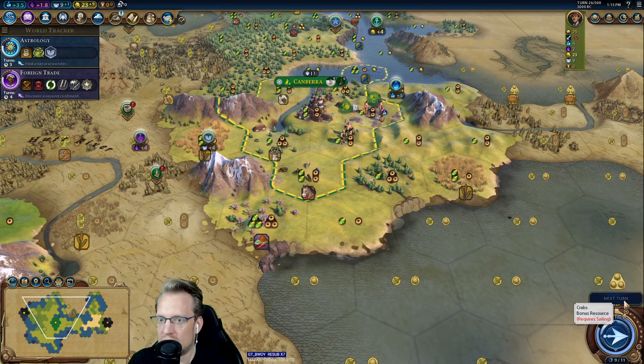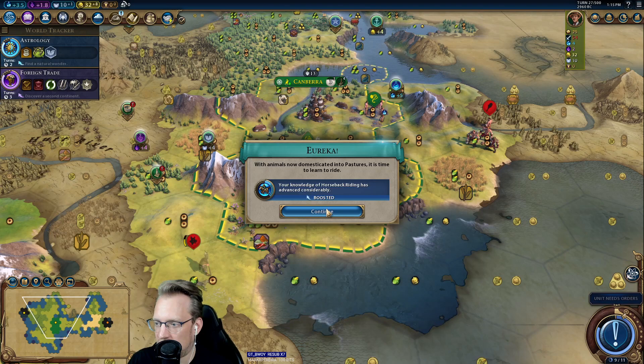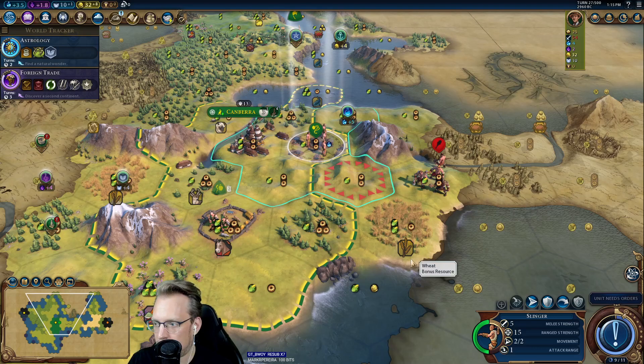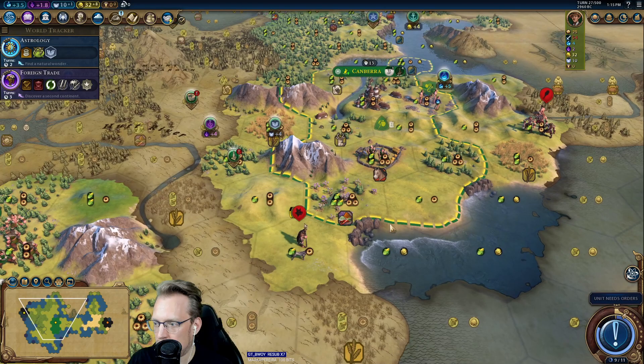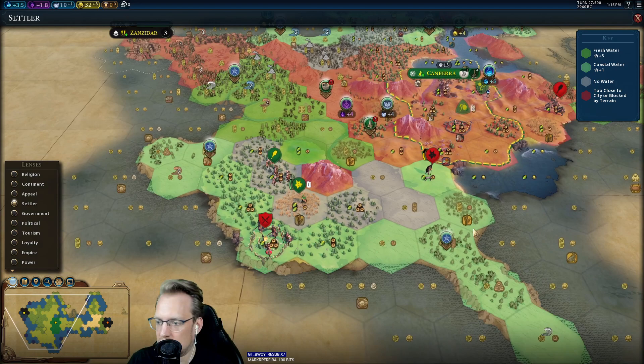TLDR culture bombs — you're about to watch. Just watch a second, BackBeat. Next turn. So we get to culture bomb this horse tile — what that means is we get all the tiles around it for free. It has to be in your workable range of your city, so this is three tiles out, so we do get it. If I culture bomb on the final ring, we don't get beyond that.